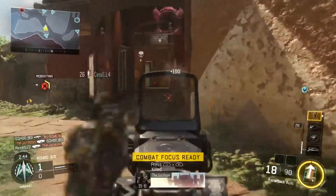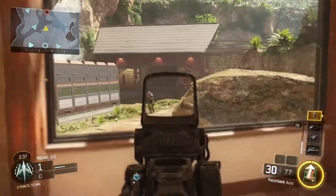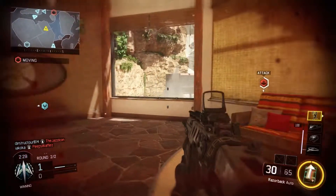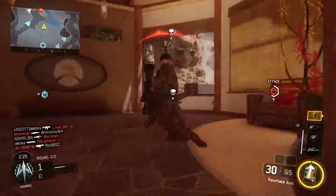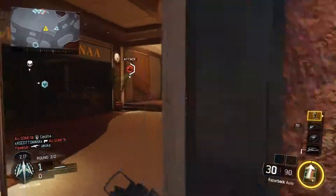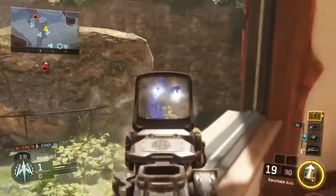It gets really intense when you get to the end and your robot is almost there, but the defending team has set up right on the zone, killing anyone that gets near it and shutting down your robot over and over. I've played matches where we were literally three feet away from the zone and could not get it in. On the defensive side, your team surrounds the final area shooting at anything that moves, shutting down the robot as soon as it restarts — it makes for great moments.